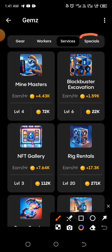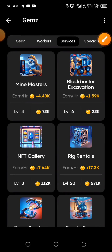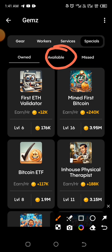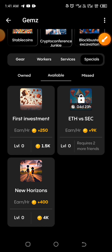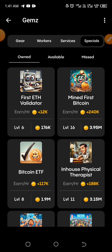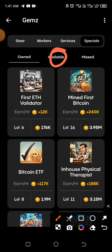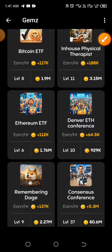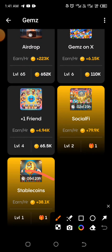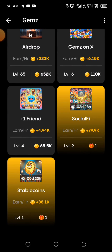The last one can be found under Special. For everyone, this should be under Available. Click on Available and you will find Stable Coins right there. I've already gotten mine, which is why it's showing under my owned, but yours will be under Available.